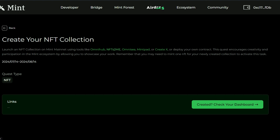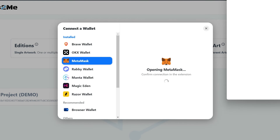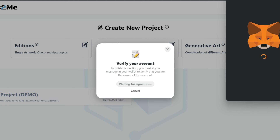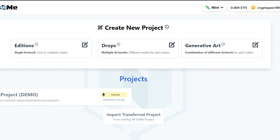I'll show you what you can do. Let's check out NFTs2Me — connect your wallet with MetaMask and confirm. You have to sign the message to prove ownership of your wallet. Once you're in, click Create New Project and select the type: Edition, Drop, or Generative Art — it depends on what you want to do.